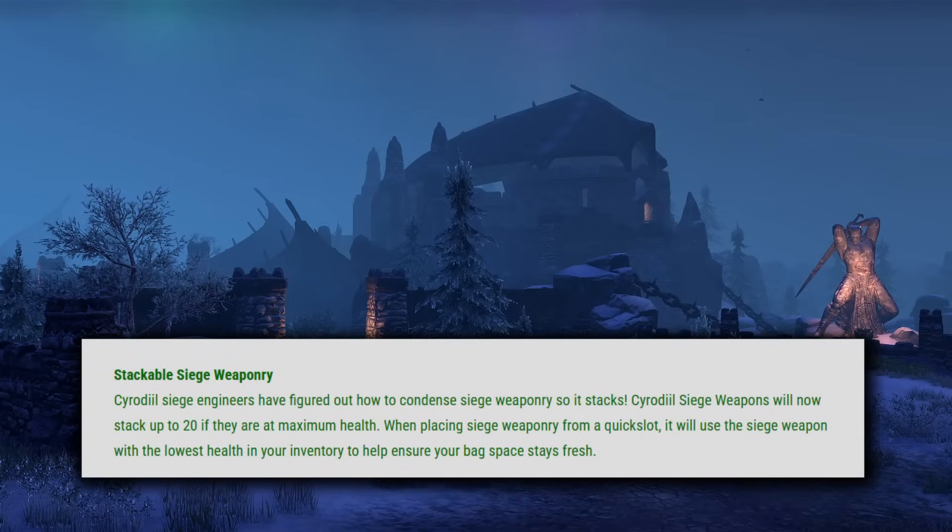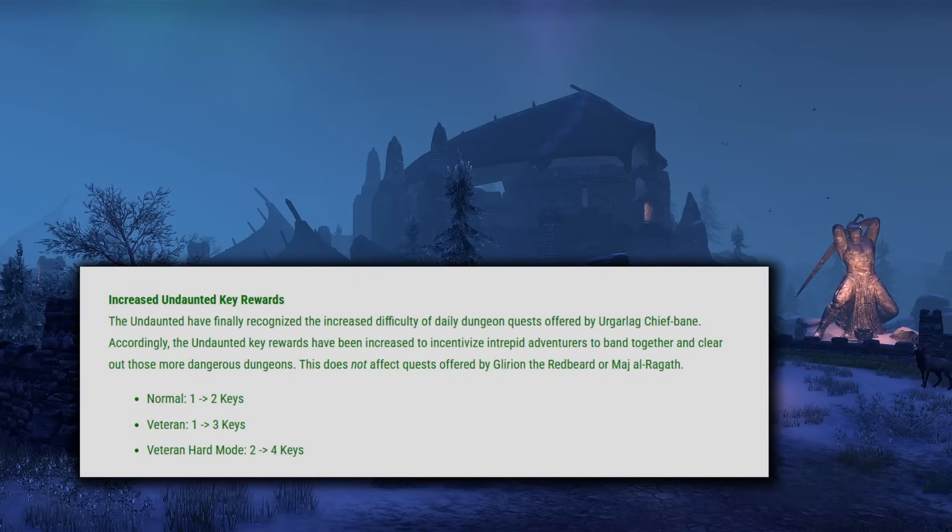Next up, Stackable Siege is a long requested feature that will be coming as well. These will stack up to 20 now, so that should help with a good bit of inventory space. They're also increasing the Undaunted Key rewards. This does not affect quests offered by Glyrian the Redbeard or Maj Al-Ragath — so this is only for the DLC dungeon pledges. But you will get two, three, and four keys for each of those different difficulties rather than one, one, and two. I would like to see them increase the other Undaunted quest givers as well, maybe also add in some more items to purchase with keys, but this is at least a step in the right direction.